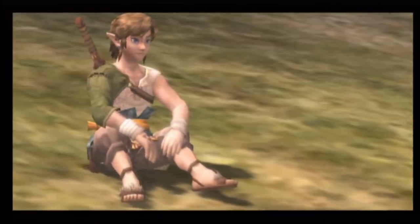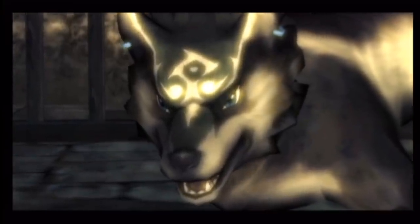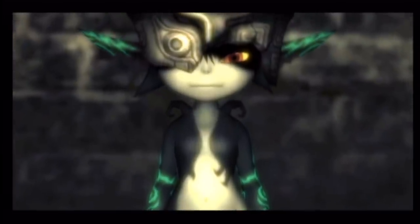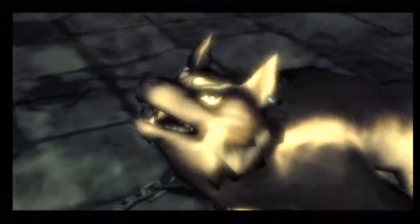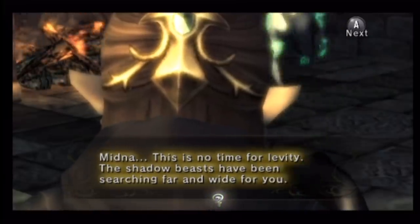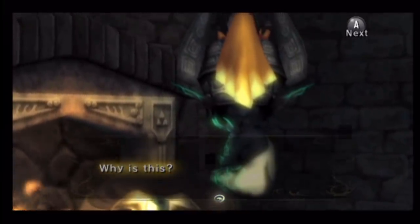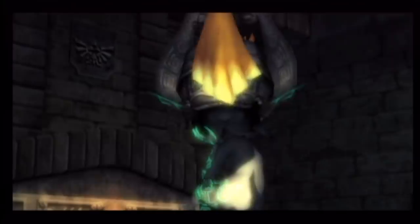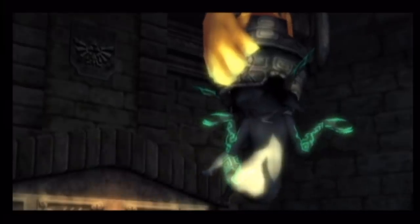It feels like an overly drawn-out intro. The companion for Link in this game is Midna, a sort of imp who rescues him from imprisonment. Of all the Zelda companions so far, I'd rank Midna among one of the best. She's got more personality than the others and serves as a genuine use to Link — she can warp him around and transform him into a wolf. She's got her own agenda too, and she interrupts the flow of the game less than Navi.